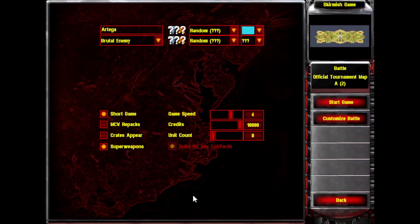Greetings to you all, and welcome to Red Alert 2 1-Unit Challenge. This time we'll be limiting ourselves to only building conscripts. The rules are simple: our opponent is set to brutal difficulty.